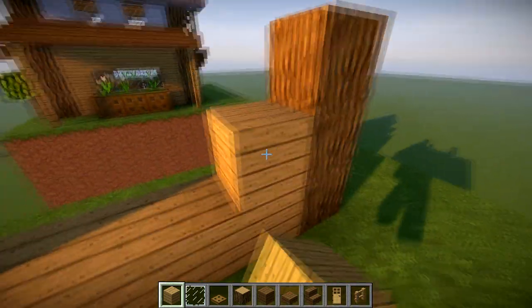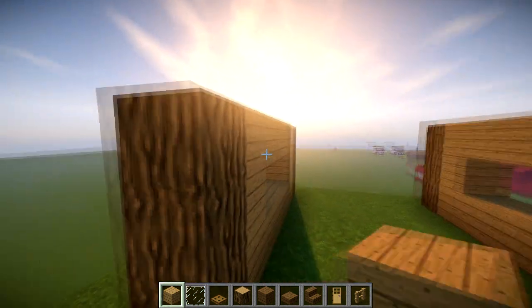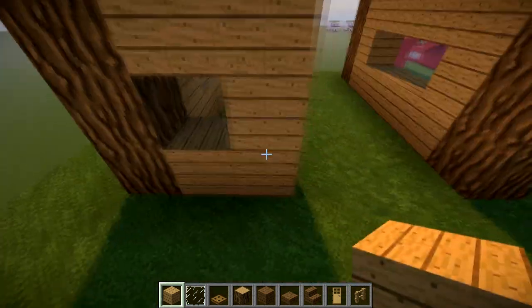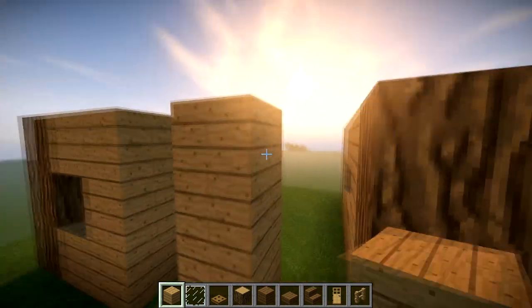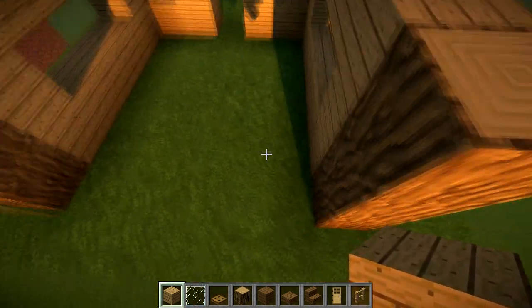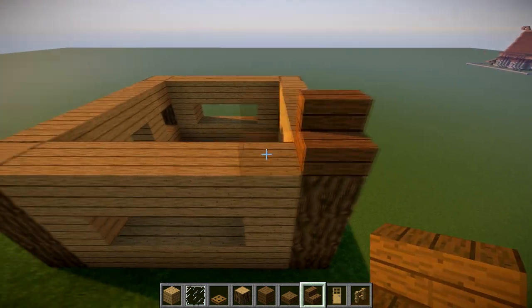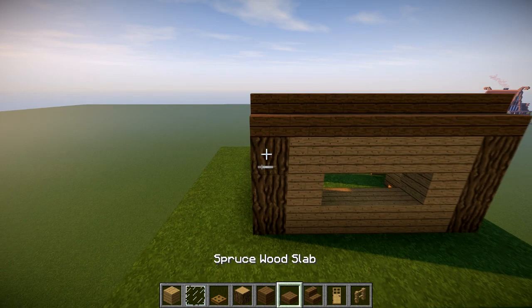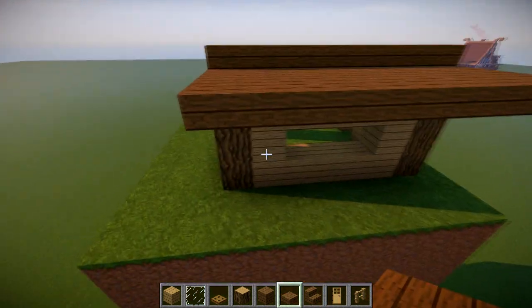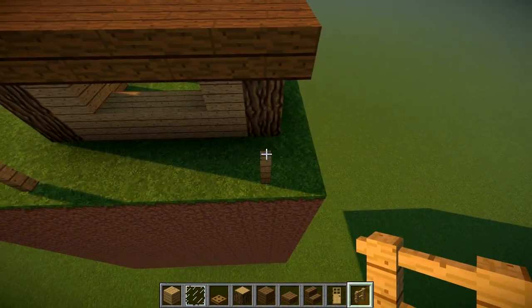Then we're going to place one oak either side and oak going over the top, doing the same for this side as well. At the sides here, we're going to place one, two, and make a little window in each side, just making sure there's a space for that door. So underneath there, and then one at the front — we do exactly the same at the front. So I'll do it on one side and repeat on the other side.